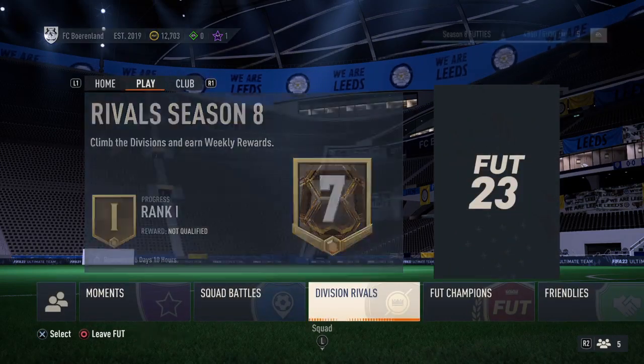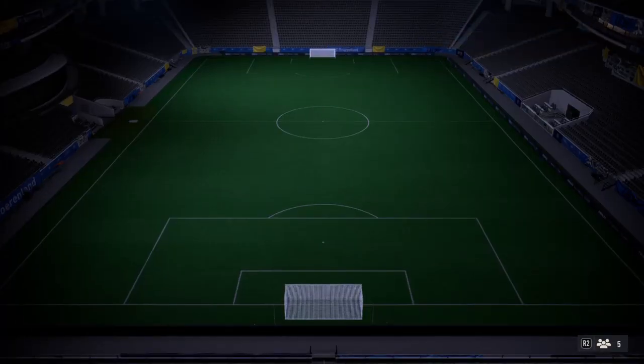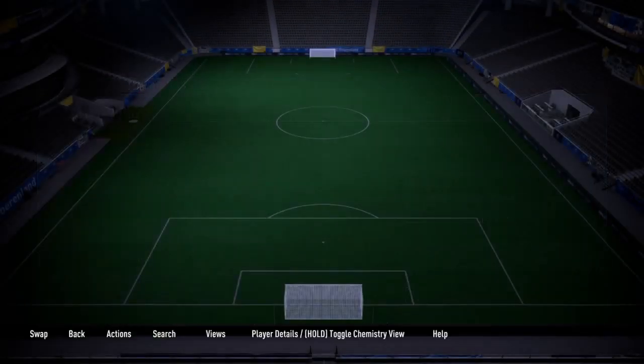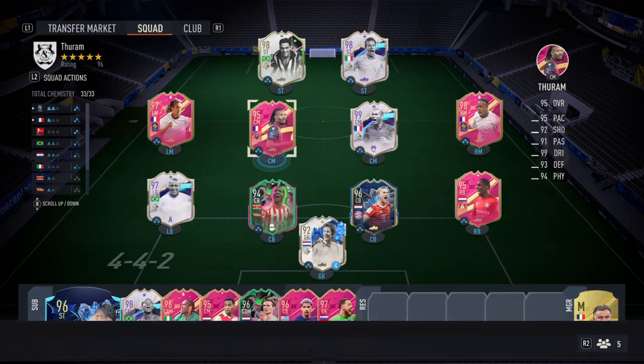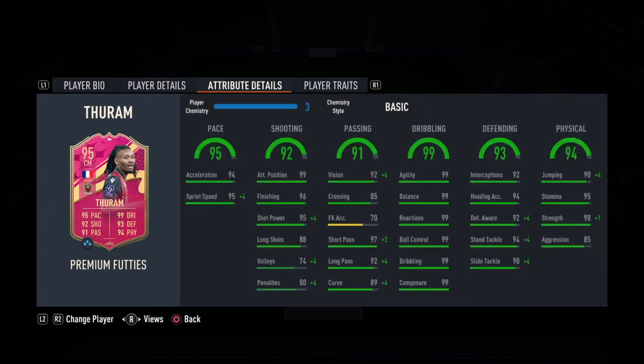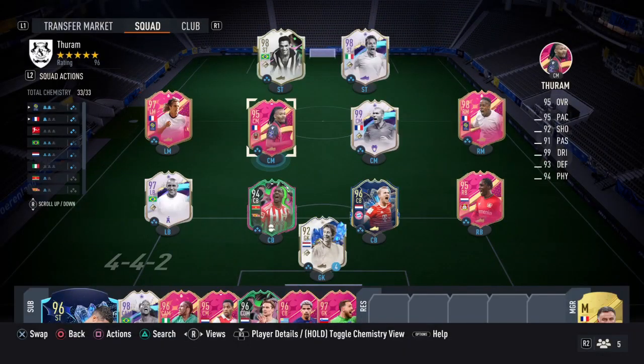This Thuram card is really good. Even though Frimpong for example is only two squads, I'd wait until I had enough players to complete this card if I were you, because this guy is amazing. Even if you just want to make some fun teams with a couple of links — he's still fun to complete. The only player here that doesn't get full chemistry is the Demon Season Licht card.